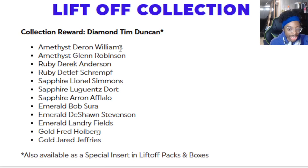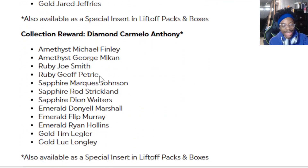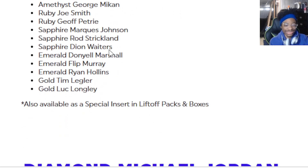Let's read the Liftoff collection. We got Darron Williams, Glenn Robinson, Derrick Anderson — that's 300k right there. Sapphire Lindell Simmons also available. For Melo you need amethyst Mike Finley, Joe Smith, George Petrie, Marquez Johnson, Rod Strickland, Dontae' Jones, Donielle Marshall, emerald Flip Marbury — who's Flip Marbury? I feel like that name is familiar.